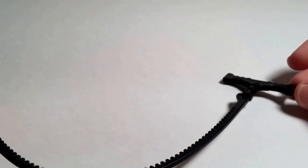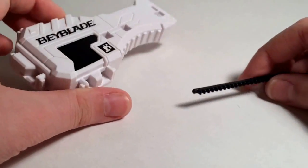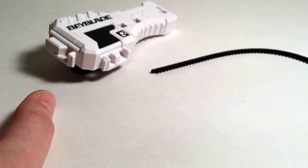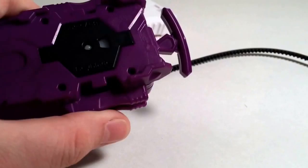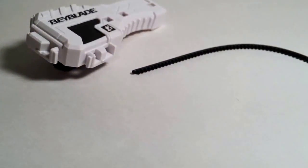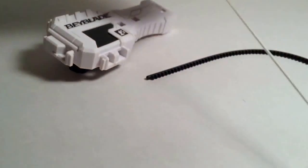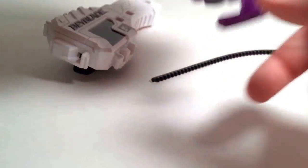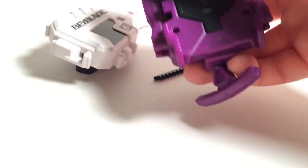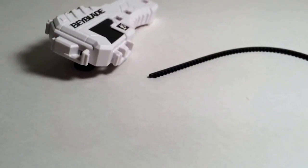The ripcord is better than I expected, though it sometimes jams when you put it in. Speaking of inserting it, there are three ways to rip this — which is really a change from Takara Tomy. With the string launcher, unless you have a launcher grip you can't really rip it backward, it's really awkward. So most people just rip sideways, unless they have a launcher grip to position it sideways.